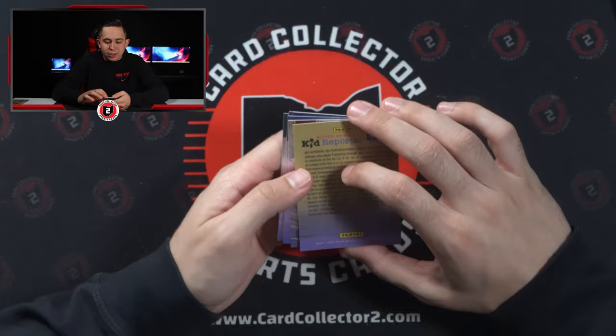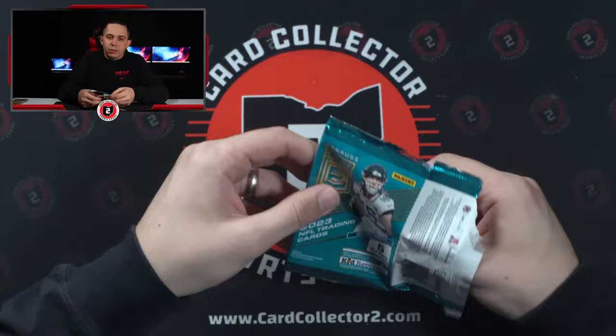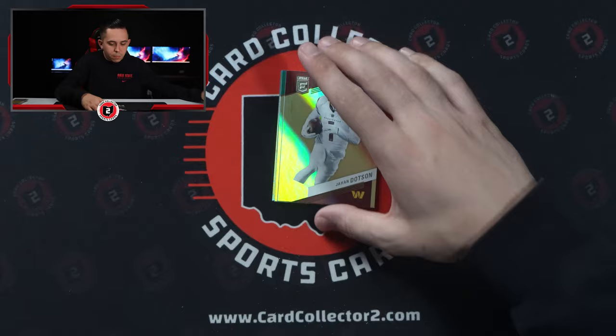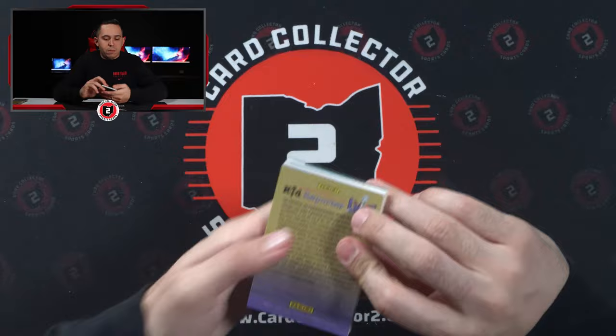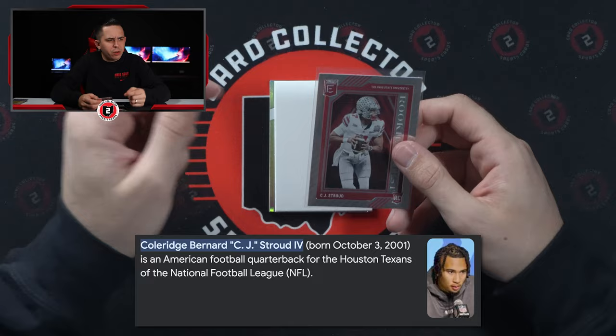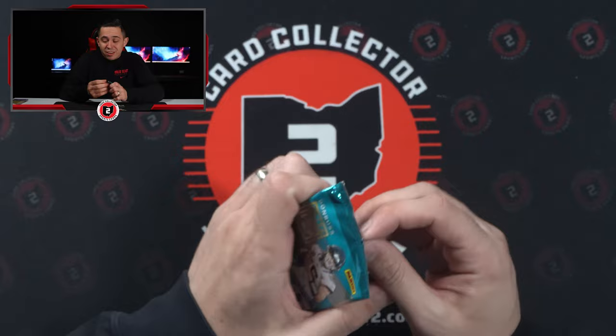Base, a little Herbert insert, nothing exciting. One of these three packs should have something good in it — well, a bonus parallel, so not sure something good is necessarily required. Makai Blackman, 149 on the red base. CJ Stroud — Coleridge Bernard the Fourth, I think that's the full name. Hope he's good, that's all that matters.